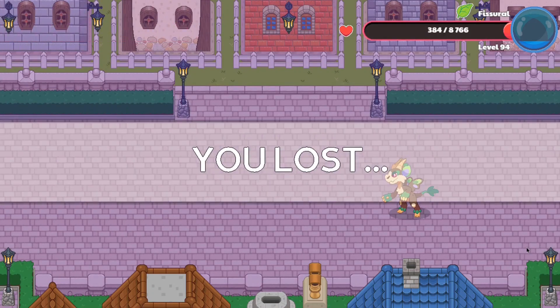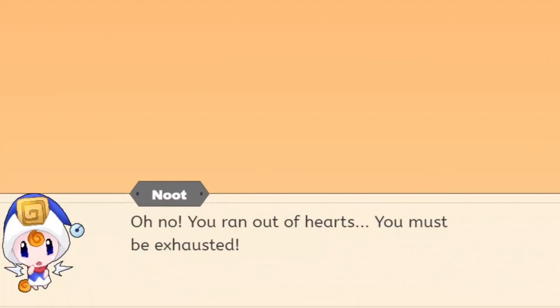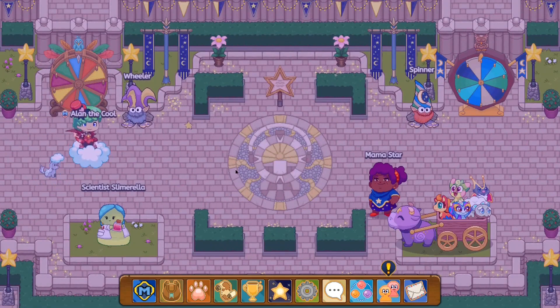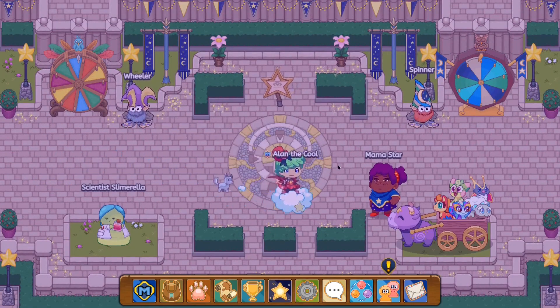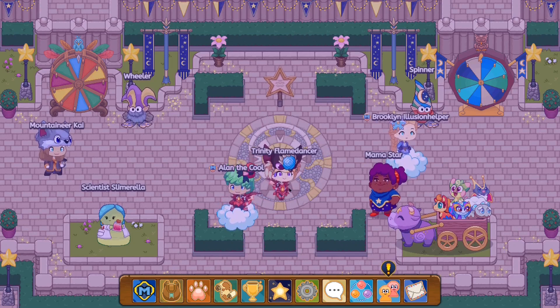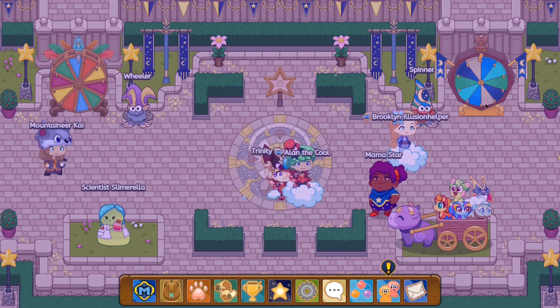Let's see what happens. We did lose the battle, but we casted two spells on it — so does that mean we get the hearts or no? It seems like we don't get any of the battle stars from that, so that's pretty interesting. But other than that, nothing much changes. The star still remains, and you guys will have to go and battle it again.